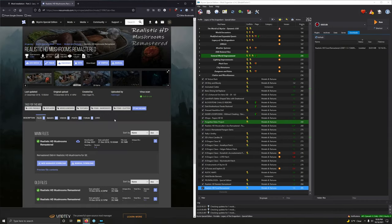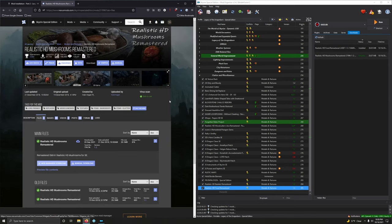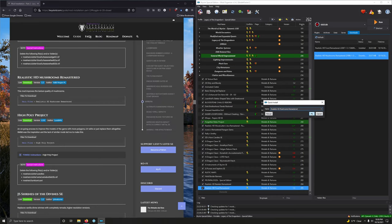Realistic HD Mushrooms Remastered — improves the texture quality of mushrooms. Skyrim is one of those games where I just go nuts harvesting alchemy ingredients — afraid I'm gonna miss something, it can be kind of compulsive. Double-clicking to install and activating.